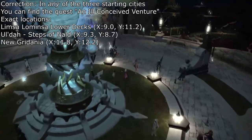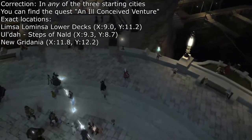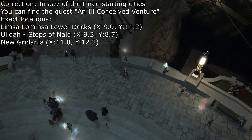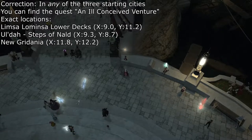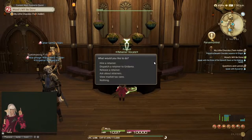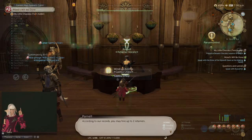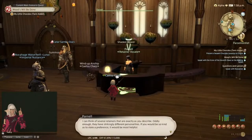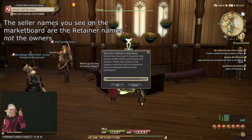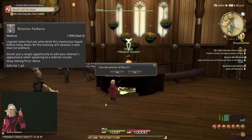Additionally, in your city of origin, you will find the quest An Ill-conceived Venture, which unlocks the possibility of choosing a class for your retainers as well as the ability to send them on so-called ventures. We will get back to this a bit later. To hire a retainer, you simply walk up to the retainer vocate in a major city and hire them. This allows you to customize their appearance and personality if you wish, and you can even give them a name. I would recommend choosing a name that does not immediately betray that it is your retainer, for privacy reasons. Take note that you will need a Retainer Fantasia to change this later — these are found through ventures and can be bought or sold on the market.